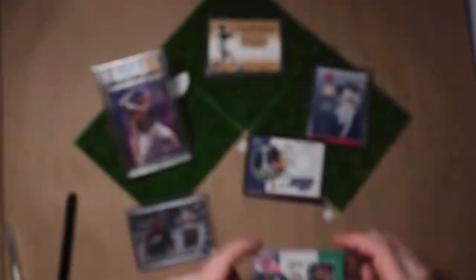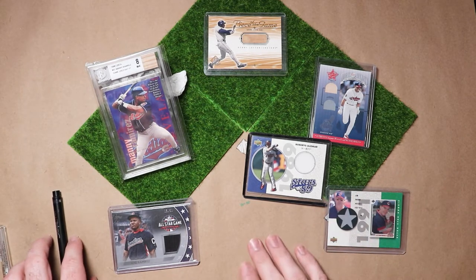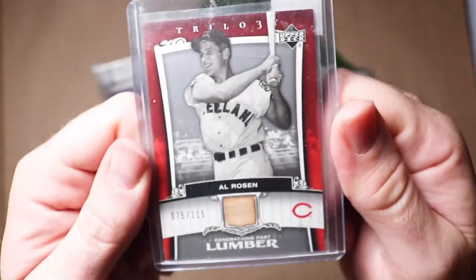Batting seventh but still providing plenty of pop, here's our DH: four-time All-Star and 1953 American League Most Valuable Player. A piece of lumber from the Hebrew Hammer, Al Flip Rosen.